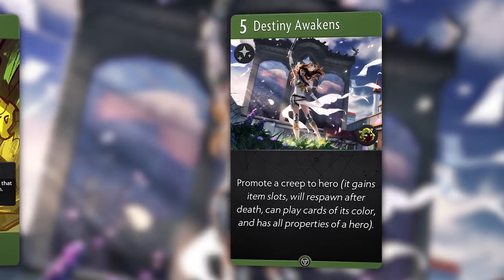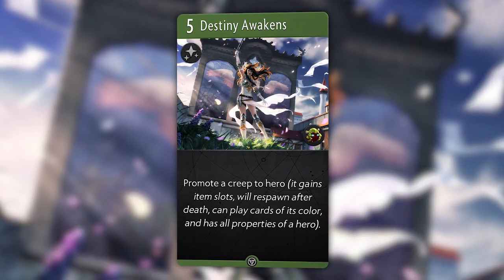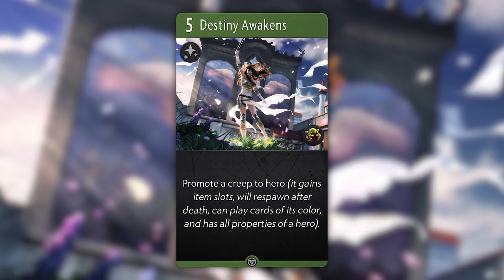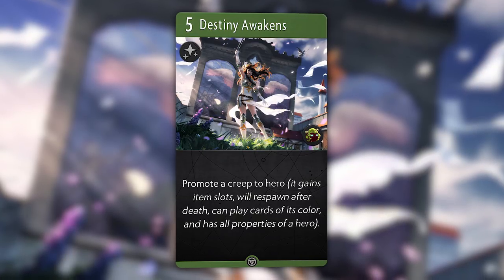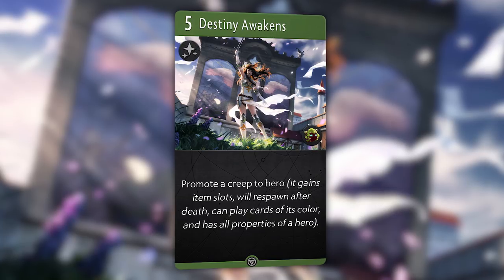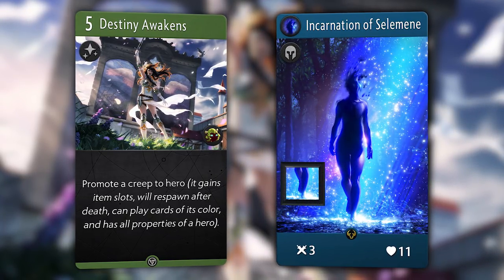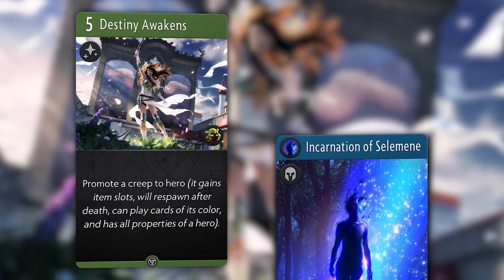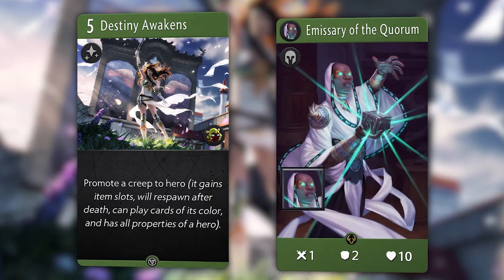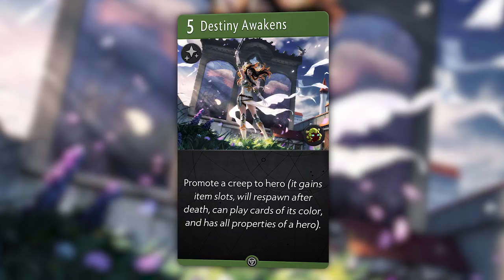What's really cool about her is her signature card, a 5 mana spell named Destiny Awakens. This spell promotes a creep to a hero - meaning it gains item slots, respawns after death, allows you to play cards of its color, and everything else that comes with being labeled such. This is a very novel concept. Imagine the iconic Emissary of the Quorum or Incarnation of Selimene as heroes, with items equipped and everything respawning after death. If it were up to me, I would have the promotion effect only work on green or neutral creeps to even out the power level, since big creeps are more of a green color pie theme.